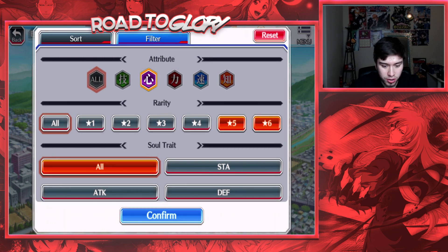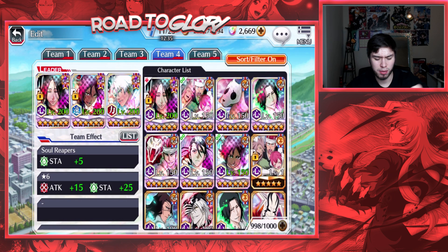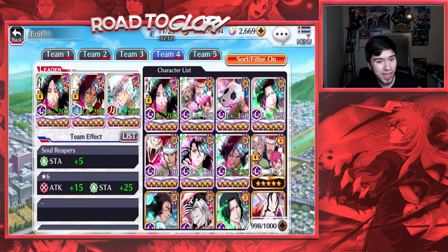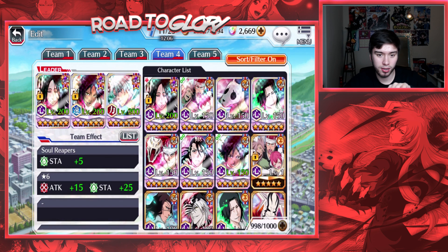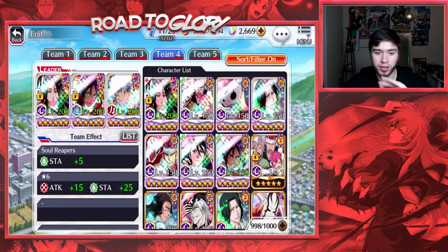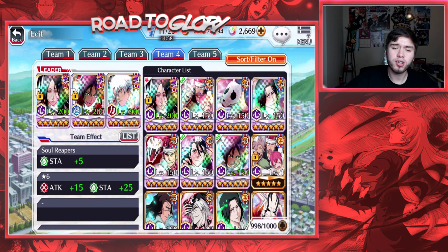Moving on, I think heart is slightly a better attribute for this account. I do have Retsu, who is arguably the best character in the whole game, so I'm definitely happy with her. The rest are kind of subpar now — tag team Renji is actually not all that bad, he's still got relatively decent stats and skills. The PvP character isn't good obviously, but Tsukishima is an alright character, he still heals and has some positives.